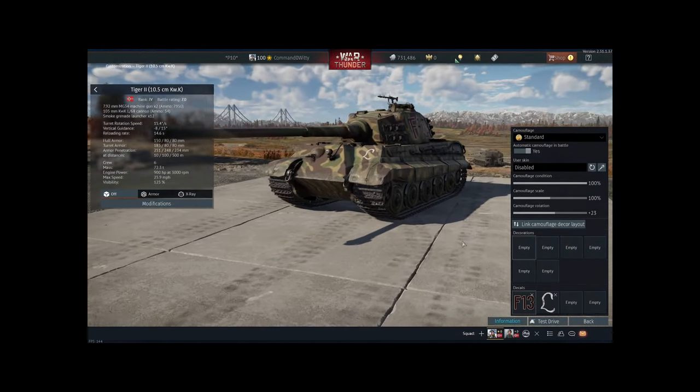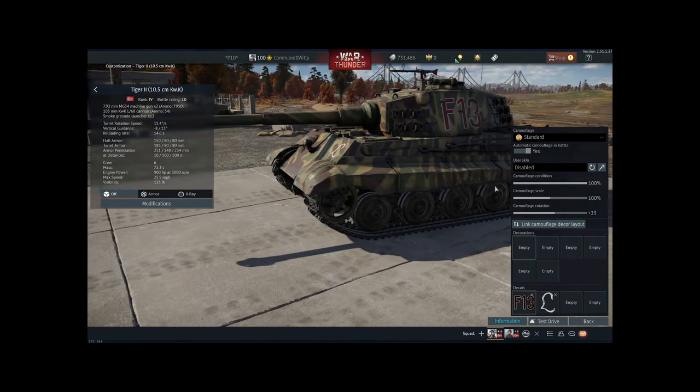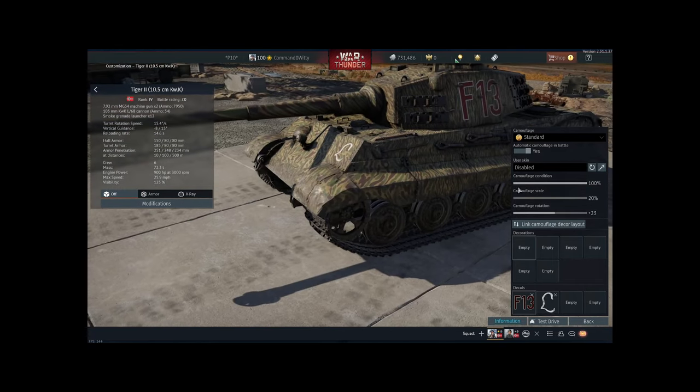So if you're kind of poor or taking some grind time to get new skins, you can actually change the scale and it kind of makes it look like a new camouflage. I think it looks pretty cool. You can also change the conditions,